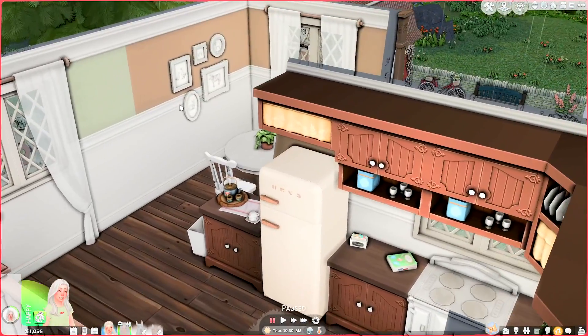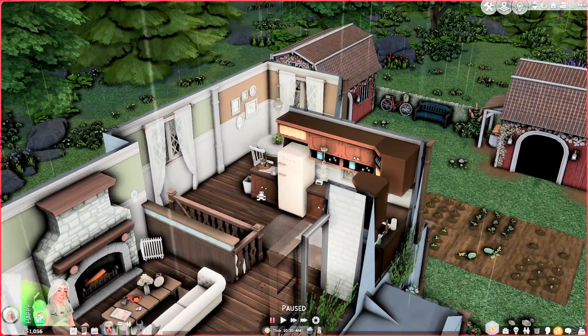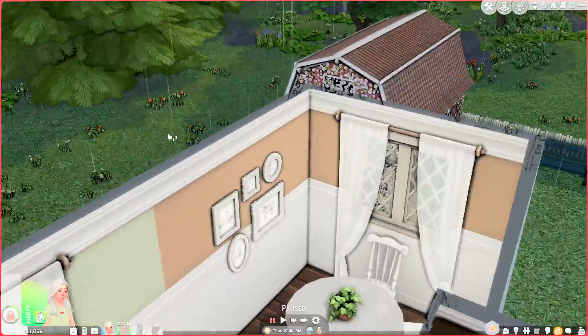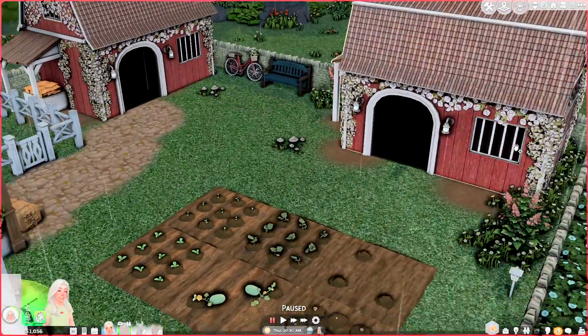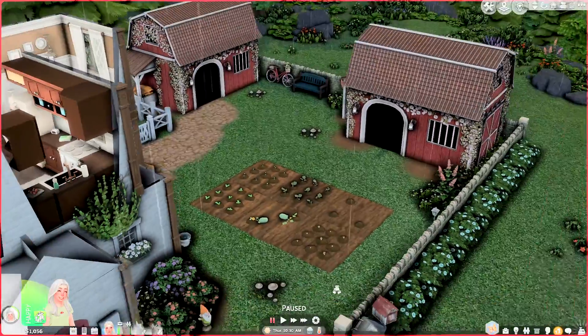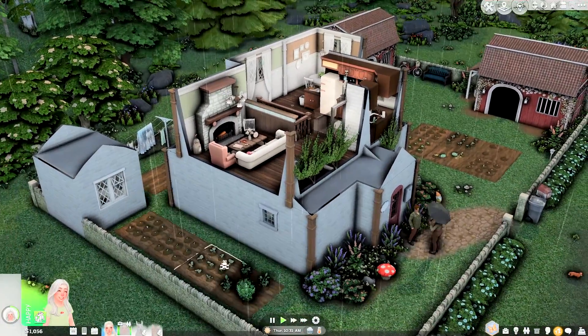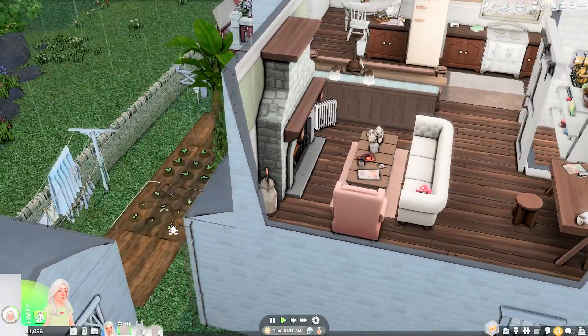And then this is the little dining area. There is a pillar right here that kind of looks weird because it goes away when I zoom in. So I added more planters for the crops and stuff because I just felt like we needed more room.